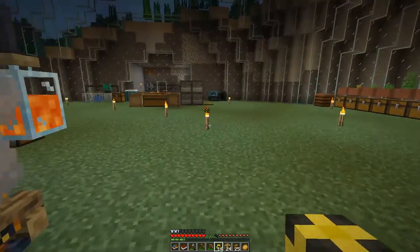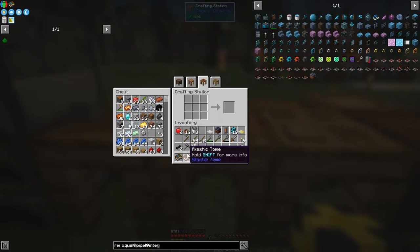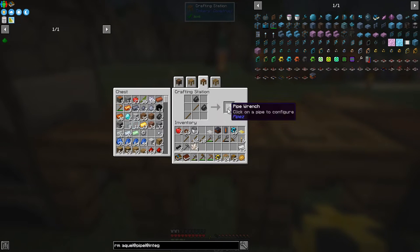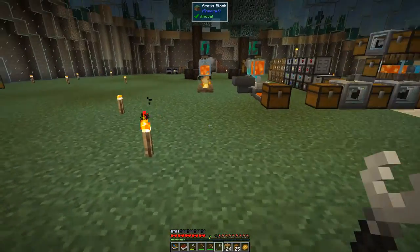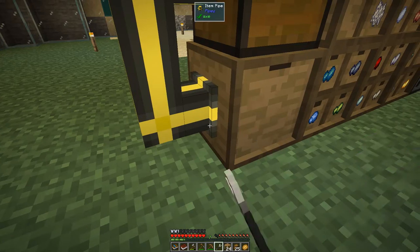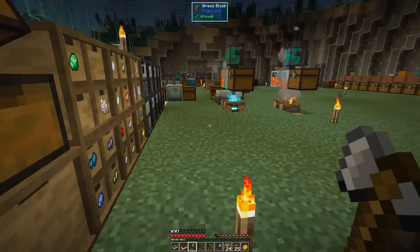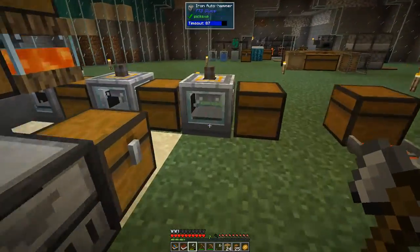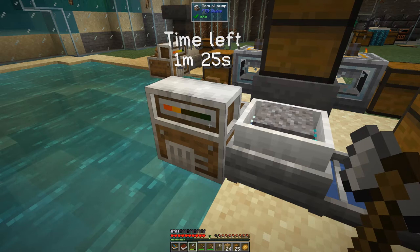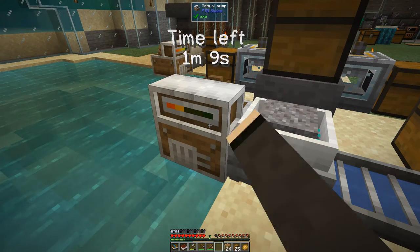We need to make the wrench — it's two sticks and two flints. The wrench is part of the pipes mod. What you have to do is shift-click the end you want as the output end — it gets a flange shape. Shift right-click that end there, so anything coming into this chest will automatically be put into the top here. We haven't run out of water yet.